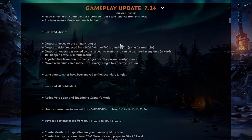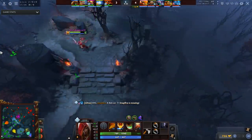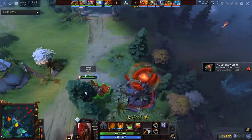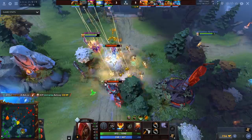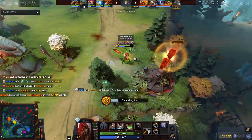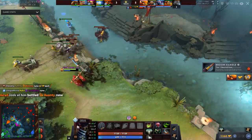Outposts move to the primary jungles and outposts no longer give flying vision, so if you're in the trees near the outpost you will no longer be seen. I can't tell you how many times I've died thinking I was out of vision near an enemy outpost. I'm going to make another video on the main website talking about this primary jungle change. It's a bit weird that they moved it to the primary jungles, especially now that you can take outposts from the beginning of the game — each team has their own outpost. Does that mean both teams are just going to be fighting for the enemy outposts literally right off the bat?